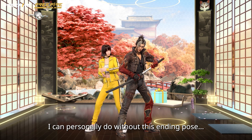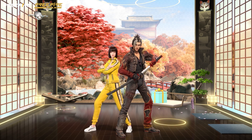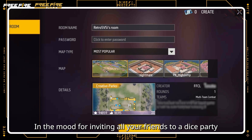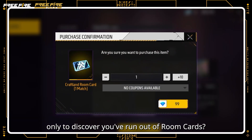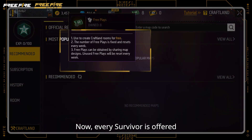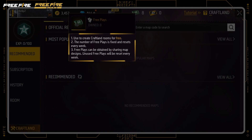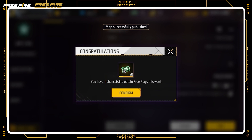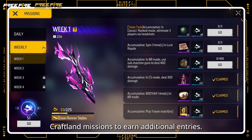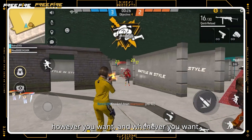You know, I can personally do without this ending pose — have some teamwork spirit. In the mood for inviting all your friends to a dice party, only to discover you've run out of room cards? No more of that nonsense. Now, every survivor is offered weekly Craftland room creations for free. And if you ever run out of those, try publishing an original map or checking out Craftland missions to earn additional entries. Finally, a chance to battle however you want and whenever you want.